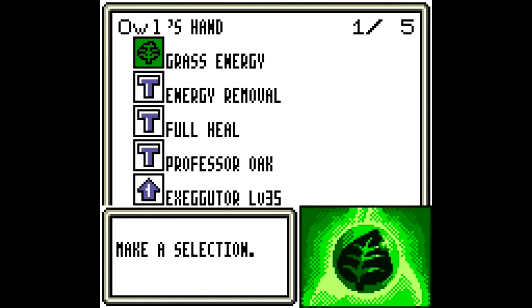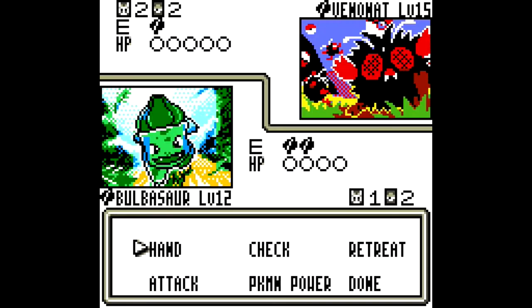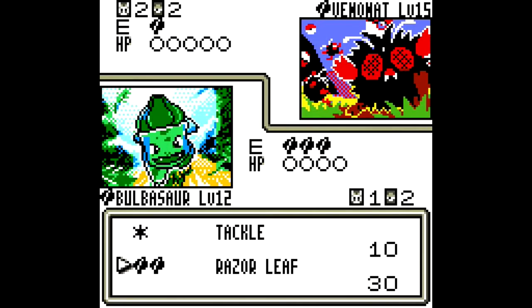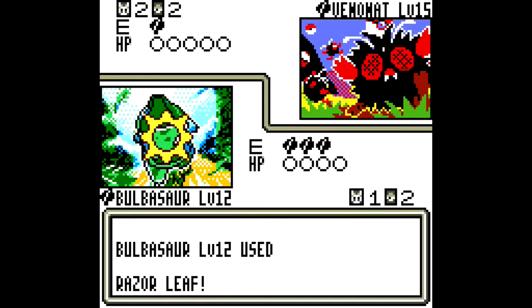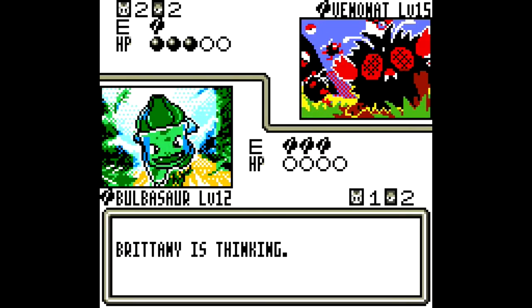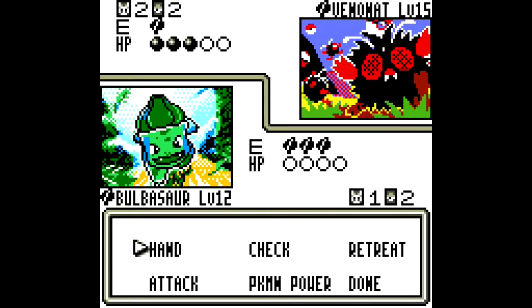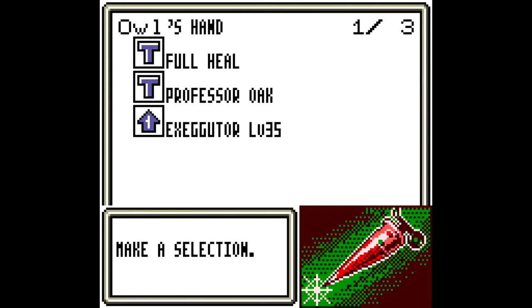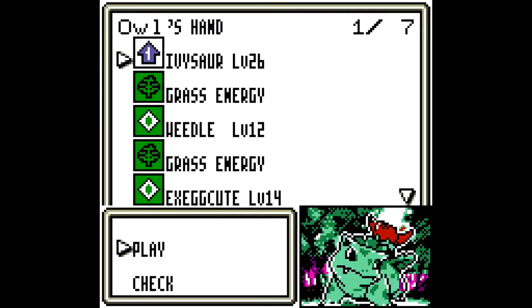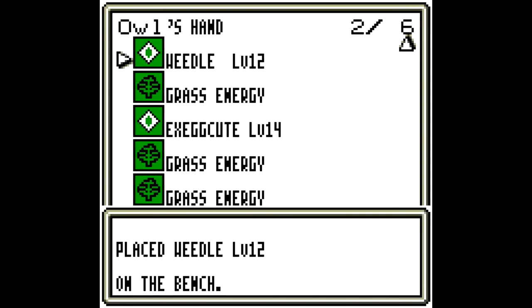Let's play Bulbasaur. Energy remove you. Even if I draw an Ivysaur, I can't kill you in one hit. Let's just do it like this. Disable. Kill. Okay, well that's okay. Another Bulbasaur — that's alright with me. Let's just play Professor Oak. We've got the Ivysaur we wanted and we've got Execute. One Weedle — yeah, whatever, that's okay.